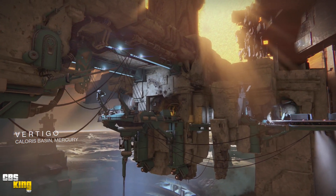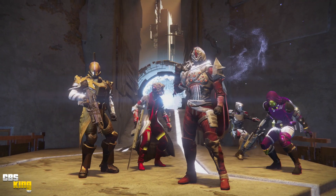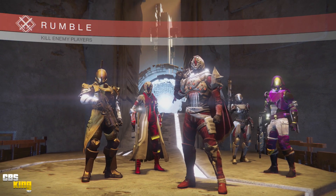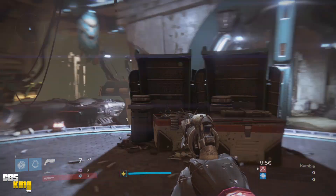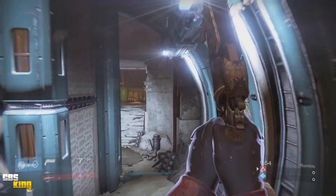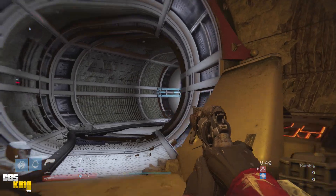Our first match is on the map Vertigo. I'm not the biggest fan of this map because of the way people play it — very up and down, people like to go on the outside and catch people slipping. But it's good to see that most of this lobby is running pulse rifles and auto rifles, so I should have a major advantage when we go into closer quartered battles. I decided to go with the Braced Frame Zen Moment build on this hand cannon.